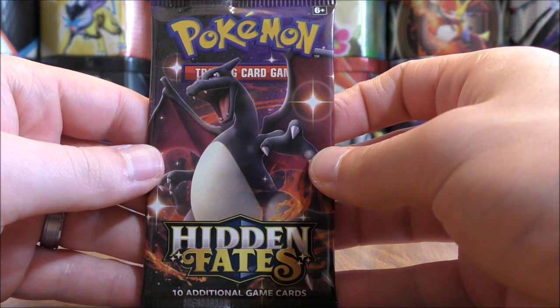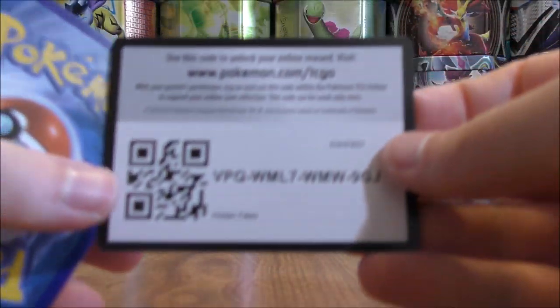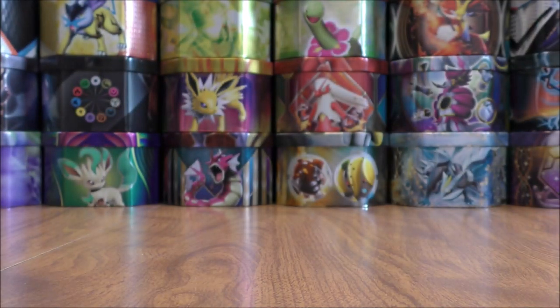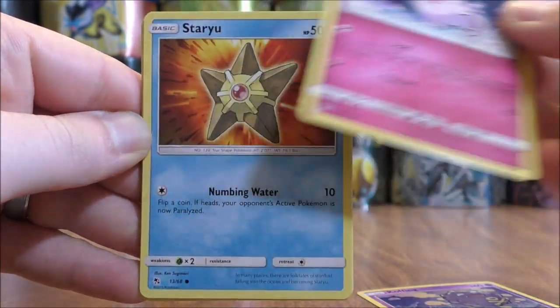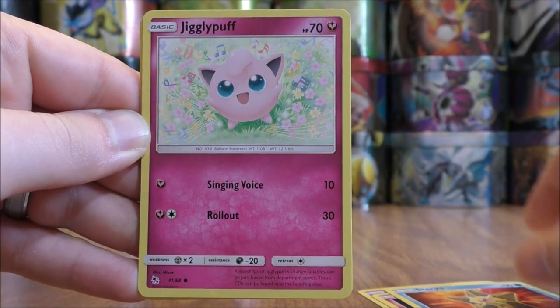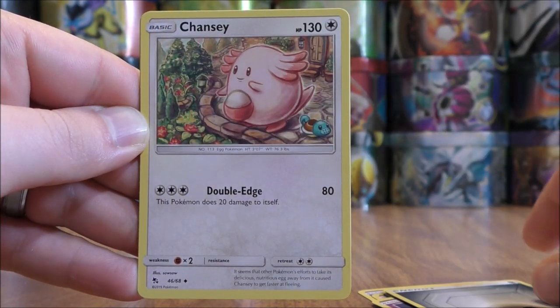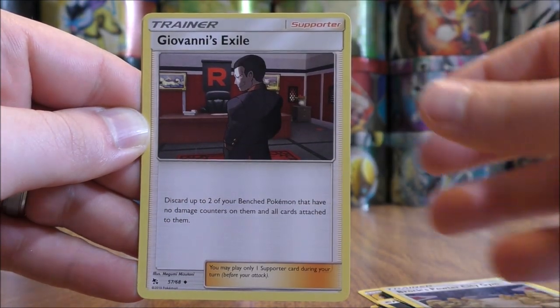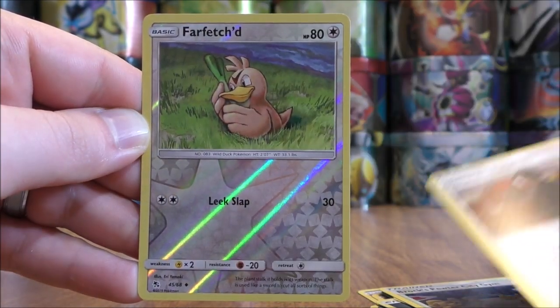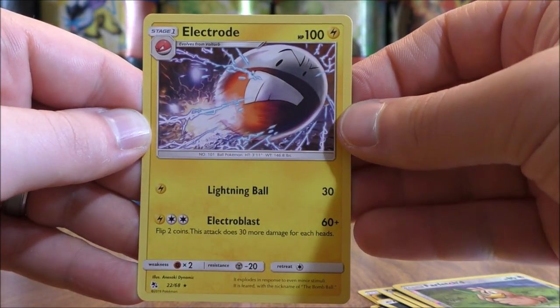About halfway through this 12 booster pack opening. Koffing starts this pack: Clefairy, Staryu, Jigglypuff, Ekans, Metal-type Energy, Chansey, Brock's Pewter City Gym, Giovanni's Exile, Reverse Holo of a Farfetch'd — an uncommon — and the final card would be an Electrode.